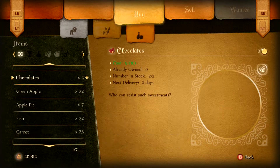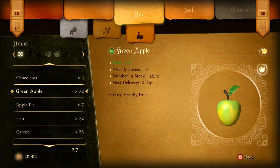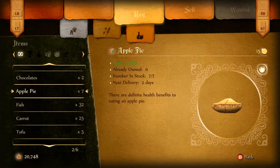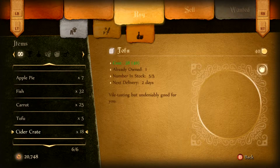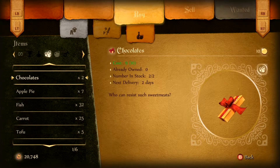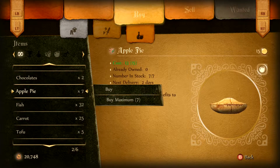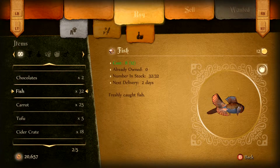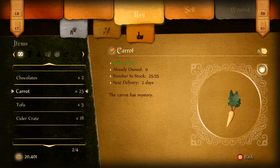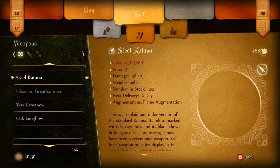I don't want to go straight to sell. What I do want are plenty of green apples, and let's see what else. We'll get apple pie too, and fish. There we go. Oh, and carrots — should have plenty of food now.